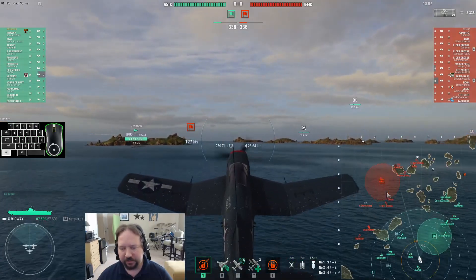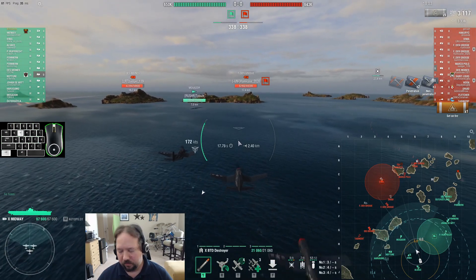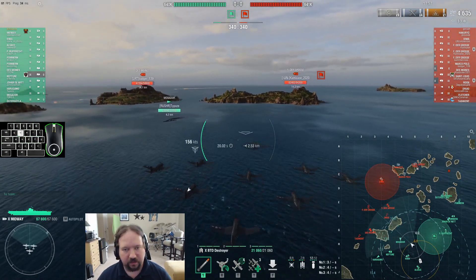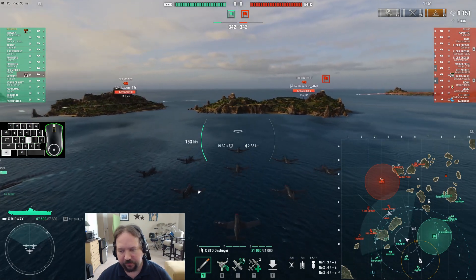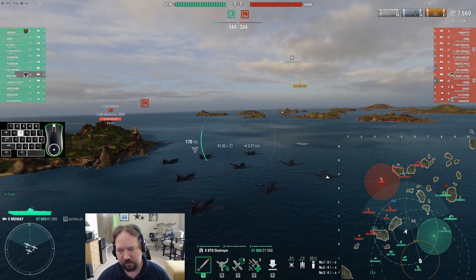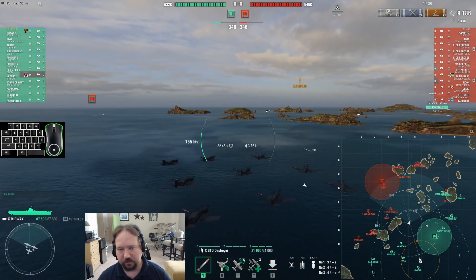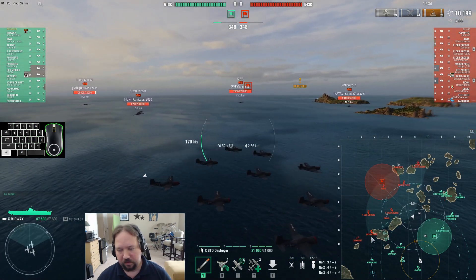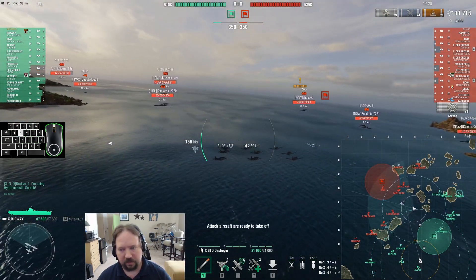Let's see if we can get some torps into the FTGs in the mid. I don't really think I'm going to be able to bully the Des Moines. Since we did light a fire on an FTG that other people can shoot at, he might actually let that burn. Druid does have again pretty significant AA, so flying over that to deal with the FTG is going to be unpleasant — we might come in from the other side. There are two destroyers: we've seen a Druid and a Tash, but we haven't seen the Fletcher, so that's potentially an issue. I might need to worry about this Des Moines.